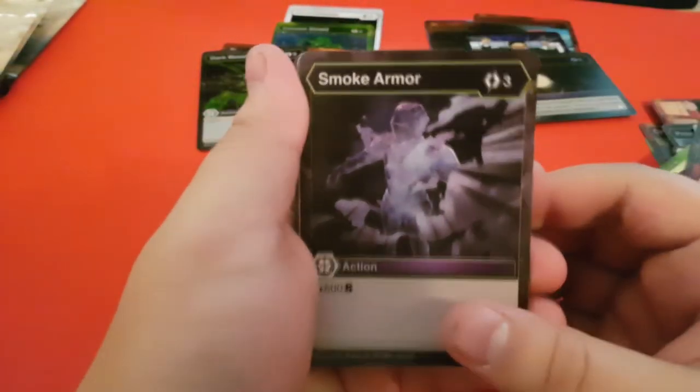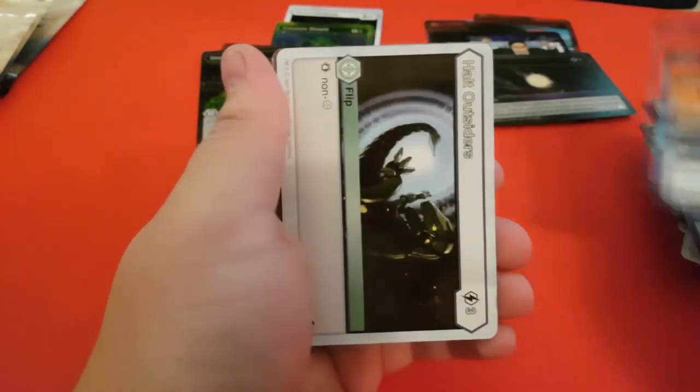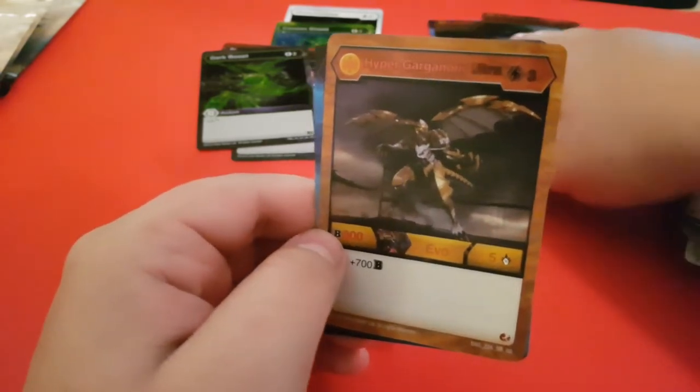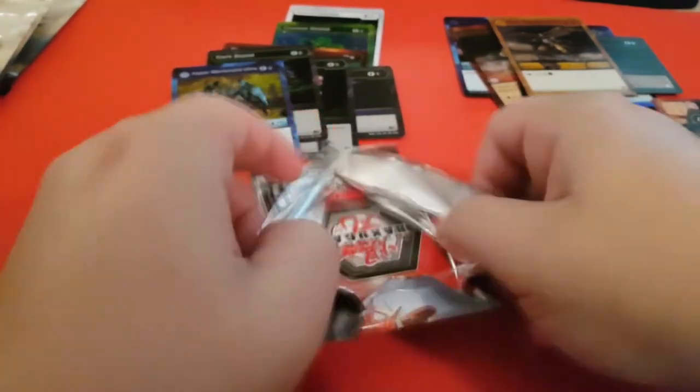We've still got about six packs left — around halfway. Haven't had anything super crazy yet; the Toshi's okay but nothing else super nuts like in some of my other large openings. Next pack: Smoke Armor, Halt Chaos, Cycling Thoughts, Ebb, Halt Outsiders, Halt Unknown, Garganoid's Gaze, Power Ritual. And another Hyper Garganoid Ultra — that makes our second one. Plus Hyper Mantenoid Ultra Aquus, which is not bad at all. I don't mind getting the Hyper and Titan cards since they're a little better than Ultras typically.